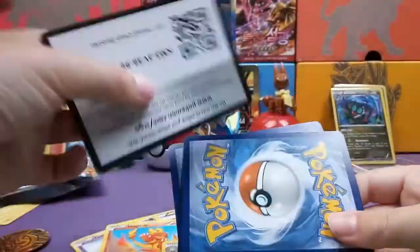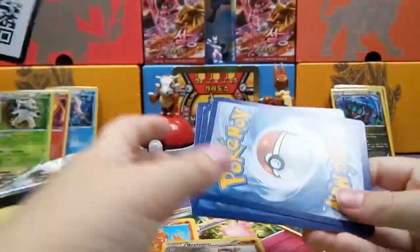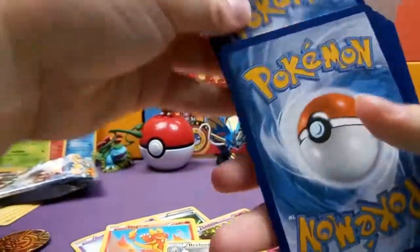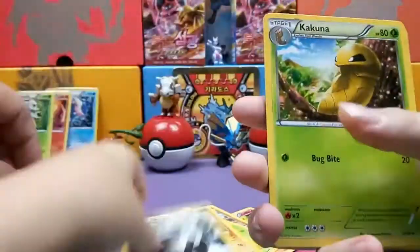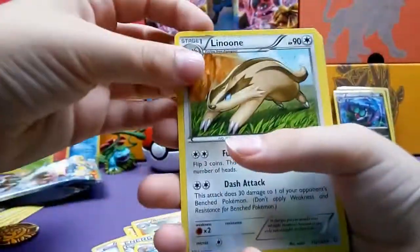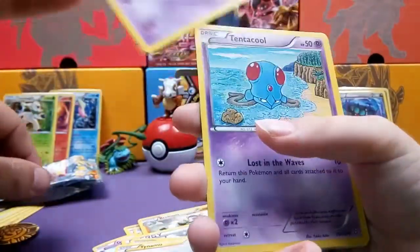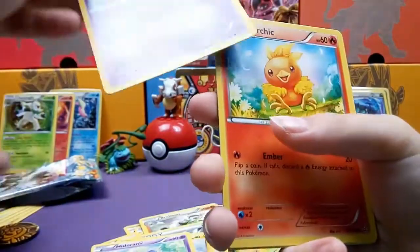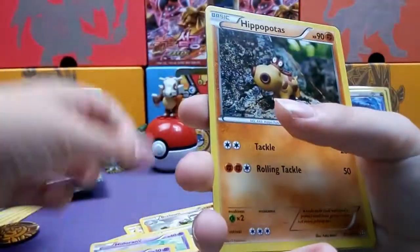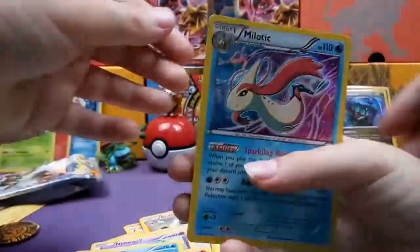There's that code — you can give that one away. Say hello to this Primal Clash. Special Energy, Kakuna, Luvdisc, Tynamo, Nidoran, Tentacruel — that's a big tentacle — Torchic, Hippopotas, Spheal, and oh, a Milotic holo! What did Maisie get? She didn't get any holos.